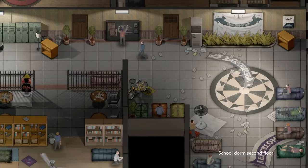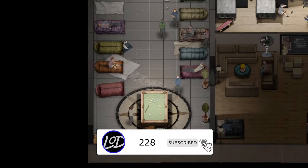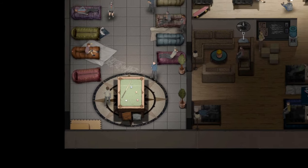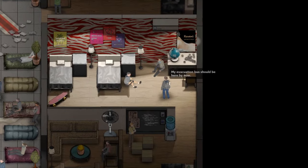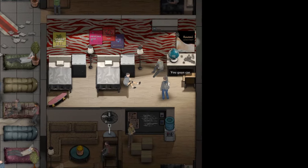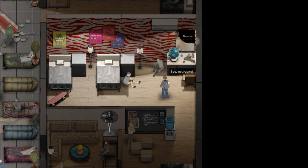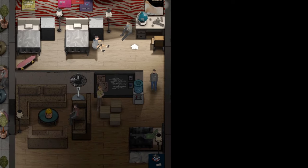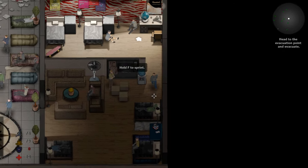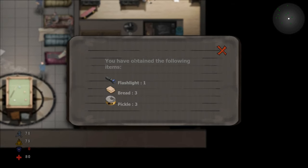Okay, school dorm, second floor — looks like there's quite a few of us. Things have spread to the north area. Sorry, the evacuation bus should be here by now, I gotta go. You guys carry on — better stay safe, good luck, bye everyone. You have obtained the following items: flashlight, bread, and pickle.